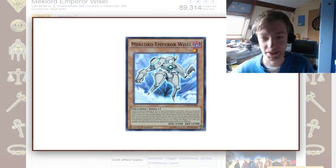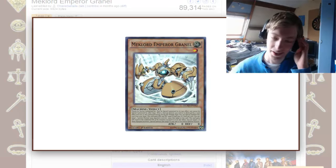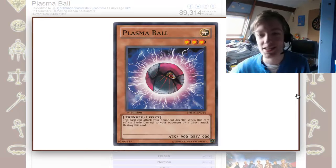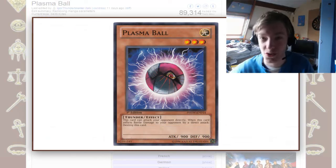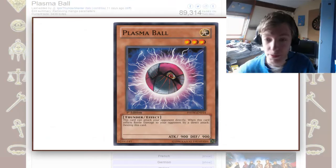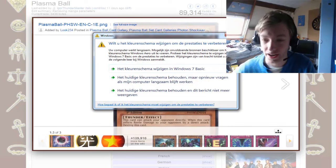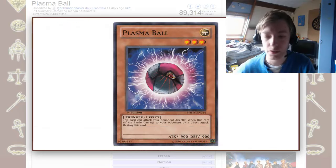Kikote, Wysel, Mechlord Emperor Wysel, Skiel, or Granul. To summon these guys, you need to have one of your monsters being destroyed by a card effect — it can be their own. So Plasma Ball, you can normal summon it, direct attack for 900 damage, it destroys itself through its effect, and then you summon Wysel, Skiel, Granul, whatever you have in your hand. That is the way to use it.